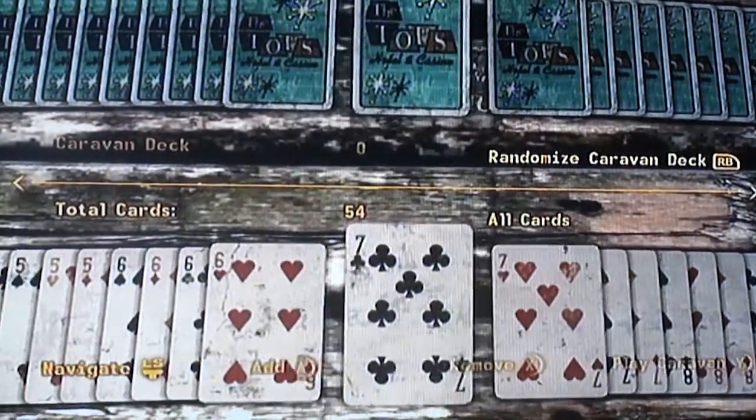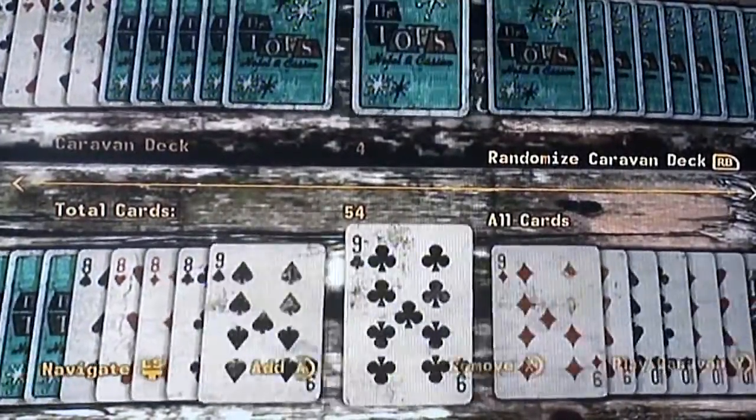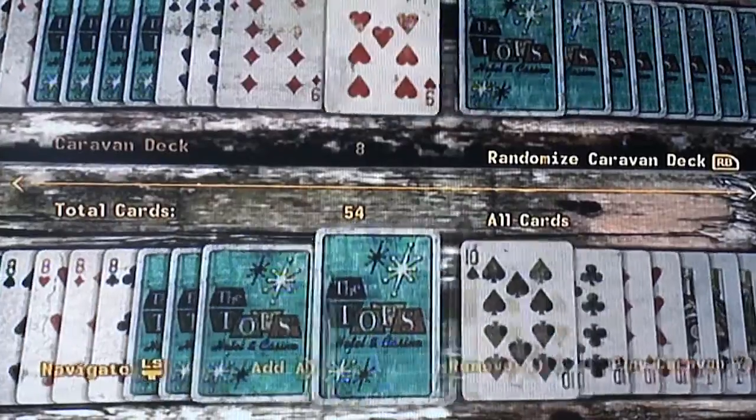You're also going to have some regular other cards because you need to fill up your deck. There are your 7s, your 9s, and the 10s.